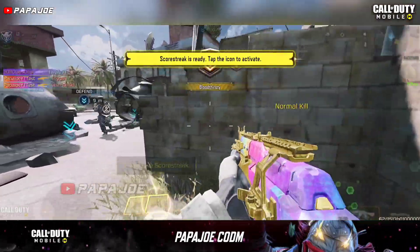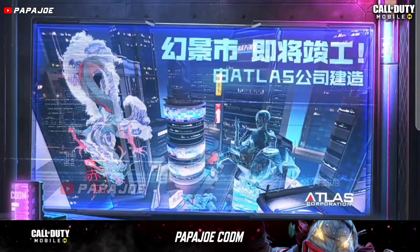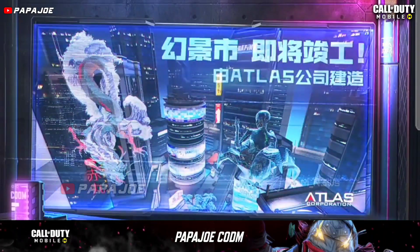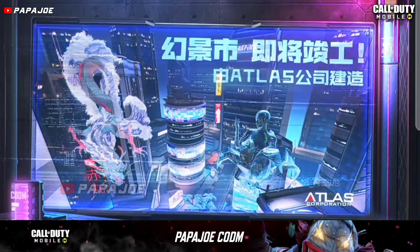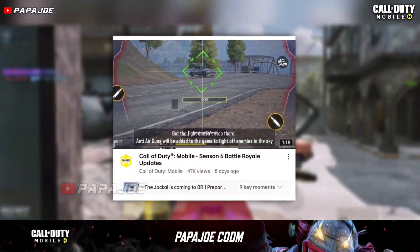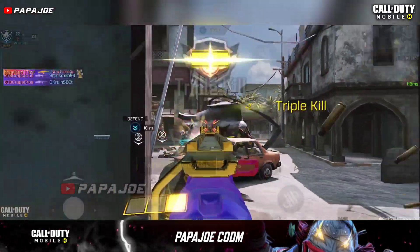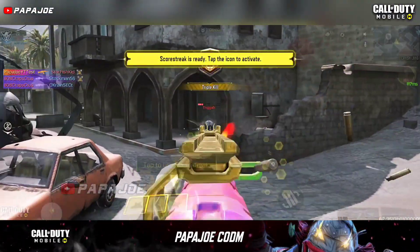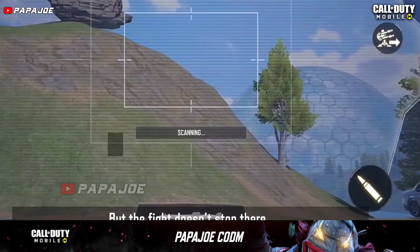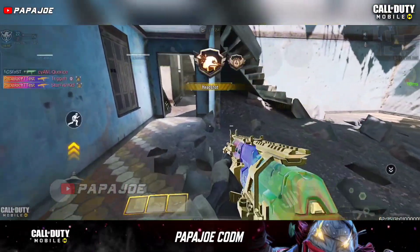We start by taking a look at the anticipated theme of the new Season 7 in Call of Duty Mobile. A few days ago the Chinese version released the first teaser of the next season. More than a week ago, the official COD Mobile YouTube channel published a video about the Season 6 Battle Royale updates, and in some places they discovered new features that will probably be added in Season 7. You can clearly see in the video a large hemisphere which is currently not found in BR and refers to Season 7.